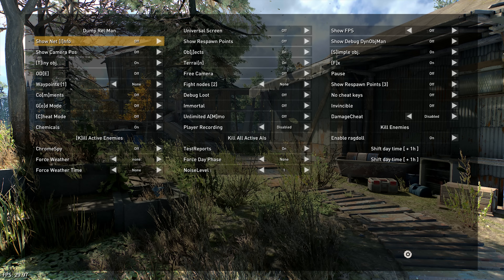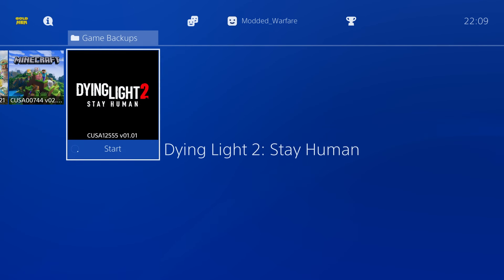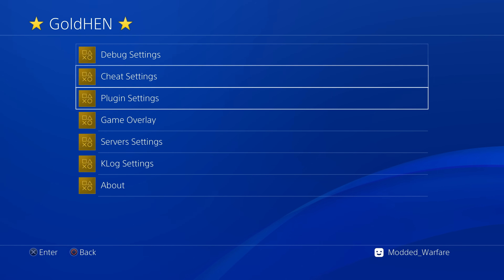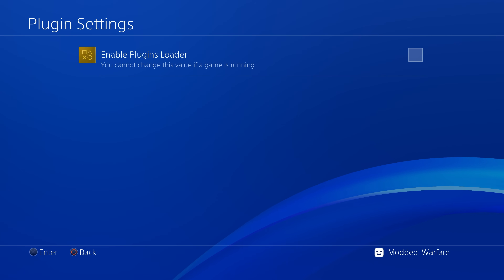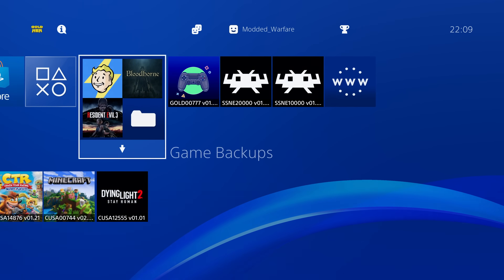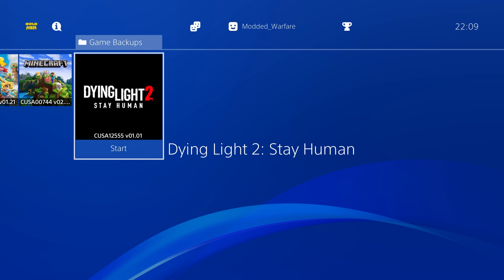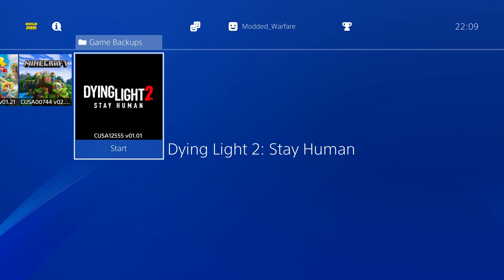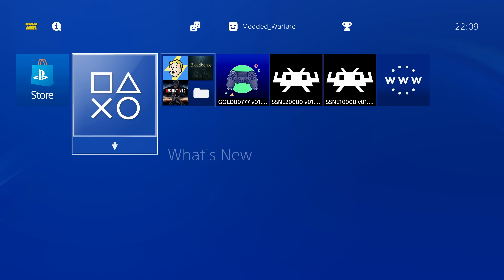If you want to, say, do a legitimate playthrough of the game after messing around with the developer menu, just close out of the game and disable the plugins by going into the GoldHen menu, going to plugin settings and turning it off. When you launch the game, the plugin will no longer be loaded and the game will be stock — the developer menu will not be enabled anymore. You can just toggle the plugins on and off from that option in the settings.